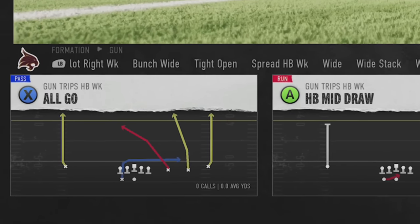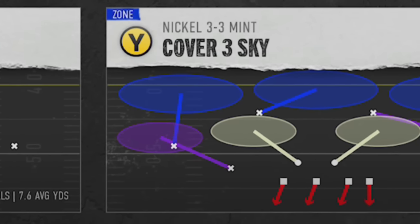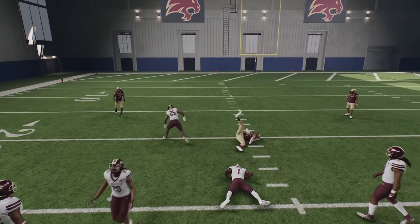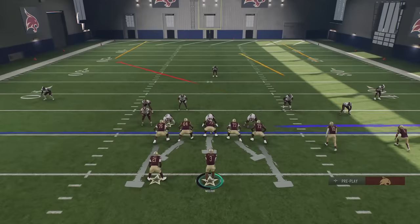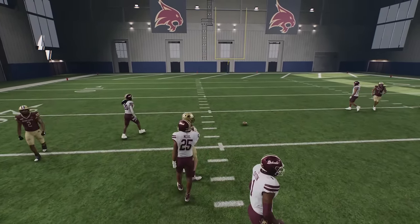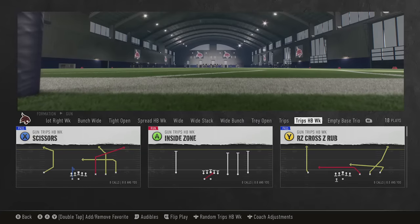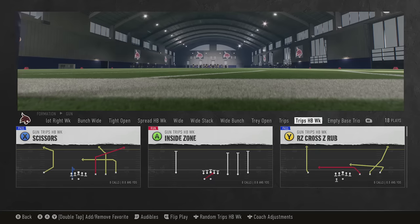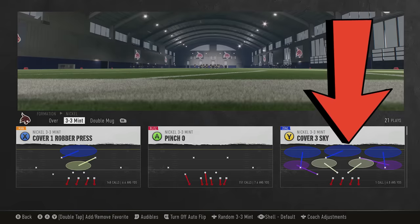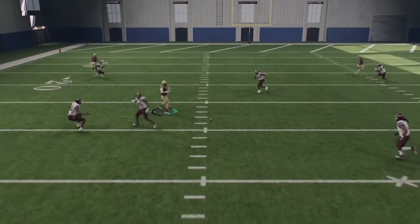The matching principles aren't just for curl flats and corner routes - they also apply to hook curls, which is very important against plays like the all-go. Against regular Cover Three Sky with no matching principles, the route gets open right over the middle and over the linebackers - there are just a lot of holes. A lot of people think you just need the right zone drop adjustments, but once you set your zone drops, your opponent can throw underneath or extend routes to beat it. Against Cover Three Match, however, the linebackers turn and run with the receivers so they really can't get open the same way.